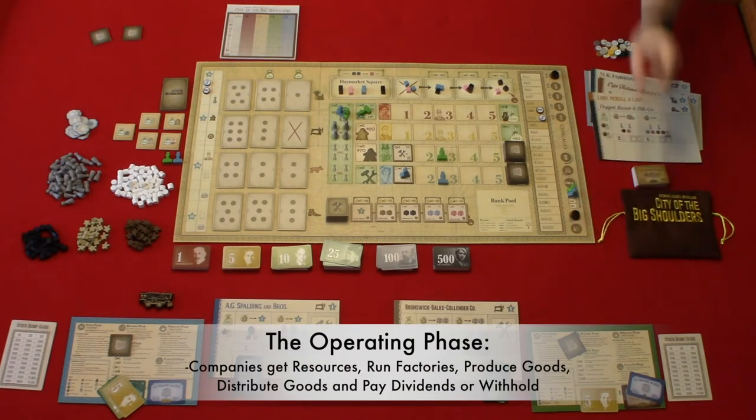Next, the operating phase. In appeal track order, companies take actions — the company highest on the appeal track goes first; if tied, the company on top goes first. Then perform any of the following actions. Purchase resources: pay per cube from the supply chain. Trade at Haymarket Square: trade two of the same resource for any one resource there. Produce goods starting with the leftmost factory — factories may produce only once per phase. To produce, all worker spaces must be filled, all resources must be filled, and all factories to the left must have already produced. Place the used resources in Haymarket Square, gain the indicated good tokens. If the factory has a manager, trigger their ability after collecting good tokens. Each appeal bonus goods token gains one good after production. Keep in mind: if you do not produce goods or sell and pay dividends, your stock value will drop by one space.